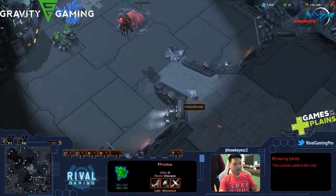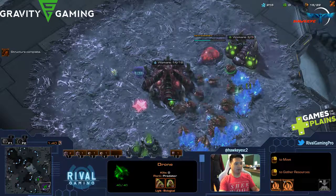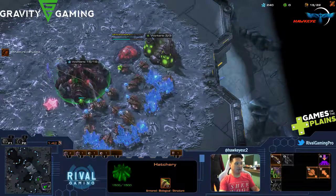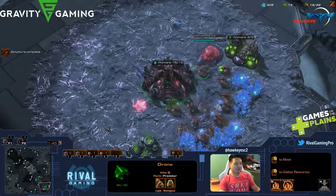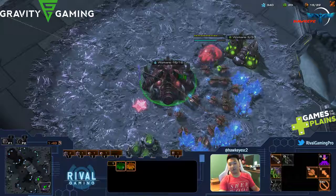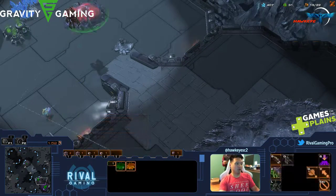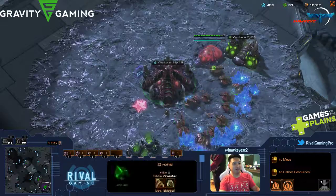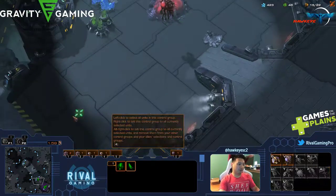This is an enemy unit coming into my base. He's harmless in nature actually — he's just scouting my base so he can see everything that's right here. I don't have any guys over there. He's a little worker unit, so at this stage that's all you'll see, but him going over there makes me really uncomfortable.